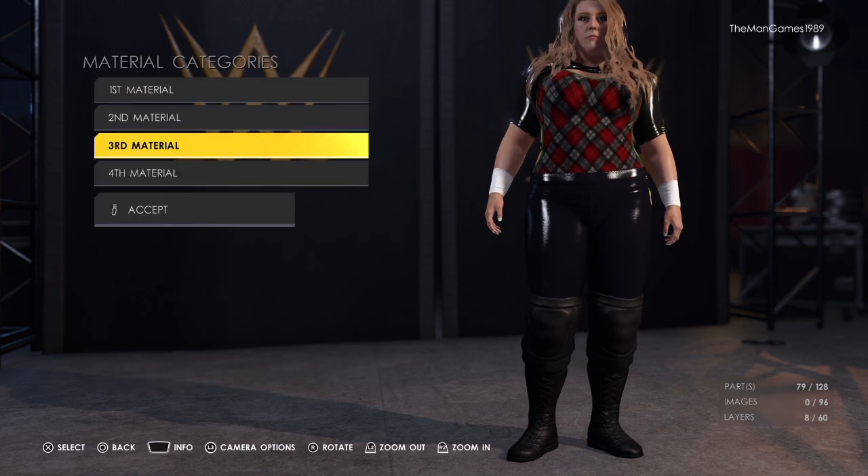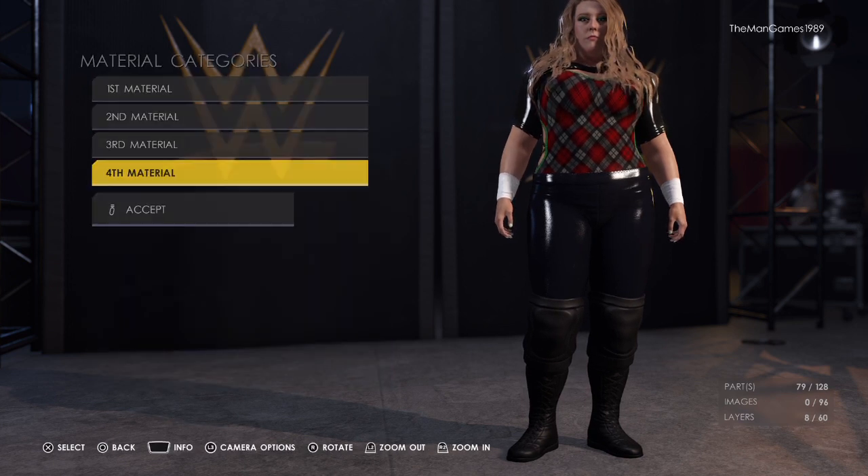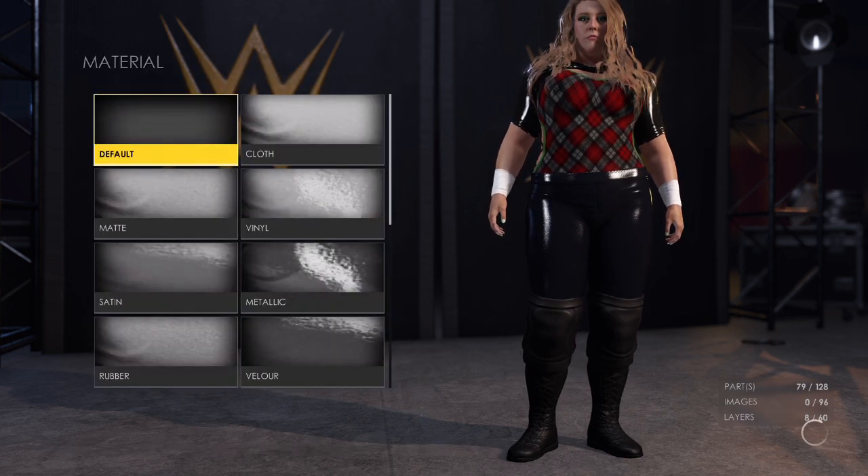Material two is matte, three is cloth, and four is default.